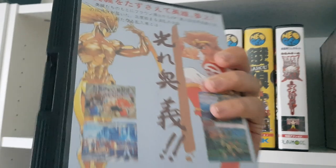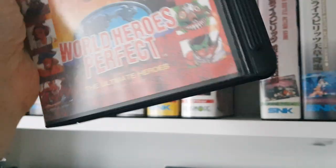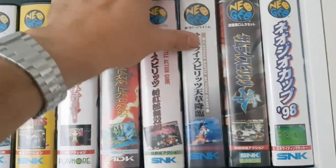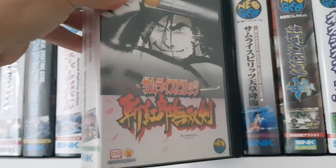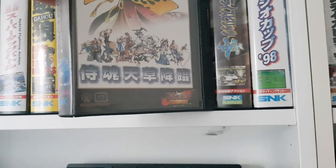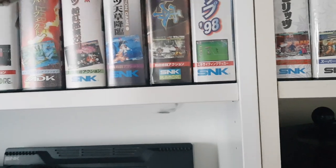World Heroes Perfect — also a very good beat 'em up game. That was the next chapter to World Heroes 2 Jet, launched in 1995. Here we have Samurai Shodown 3, Samurai Shodown 4: Amakusa's Revenge, and Samurai Spirits Zero.